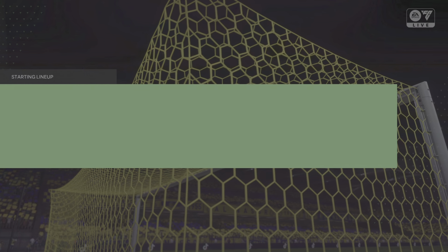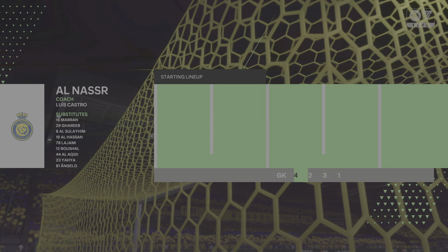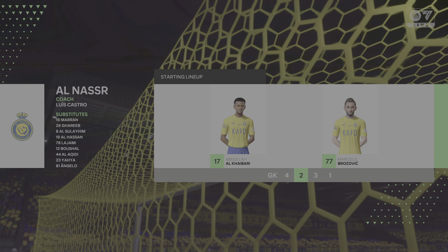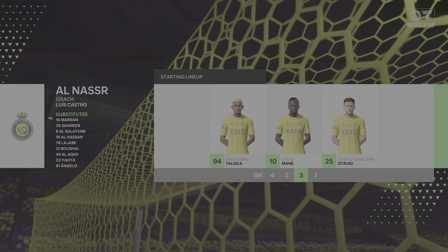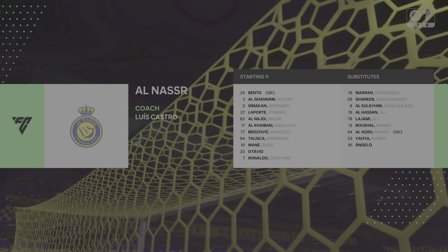This is how Al Nasser line up. It's a 4-5-1 or you could say a 4-2-3-1. This does offer plenty of threat going forward with the three behind the central striker. We may see the wide midfielders cut in and the full backs push on while the defence is still protected from the two holding.